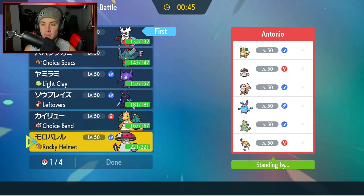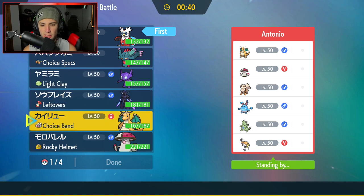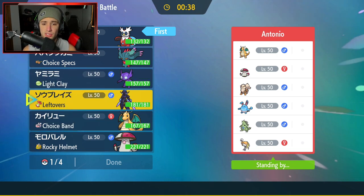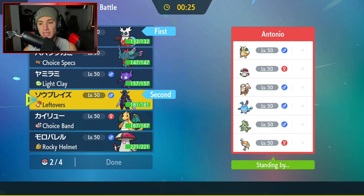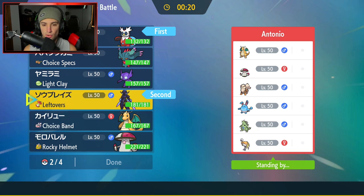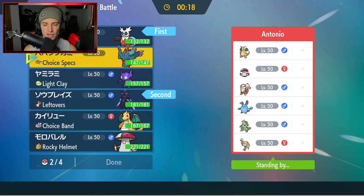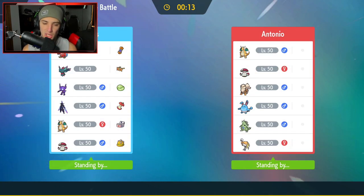I could set up screens with Sableye — that could also be very good — or lead Amoonguss with Rage Powder. I like screens, but Dragonite's first-turn priority is also going to be good. I kind of like Ceruledge again. Let's go Ceruledge, Flutter Mane, and Dragonite — two Choice Pokemon and no screens, all-out attack. Let's grab the win in Match 2.